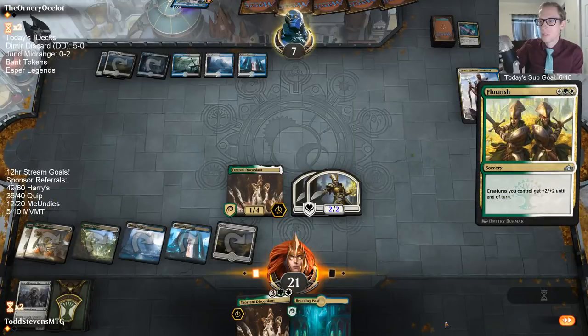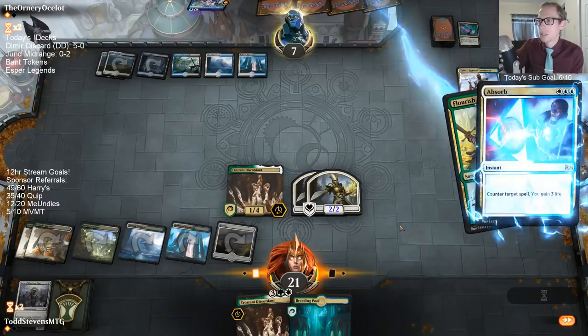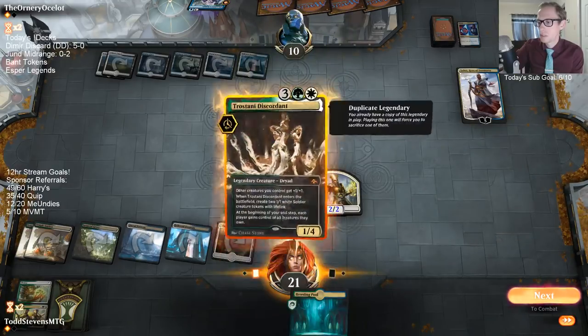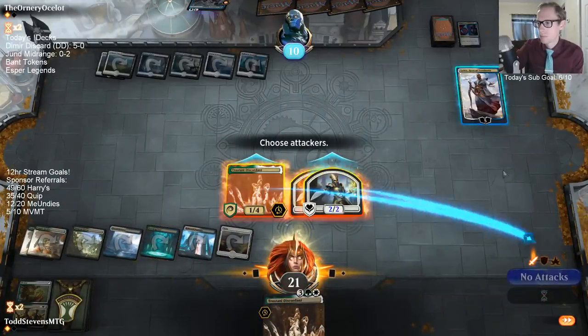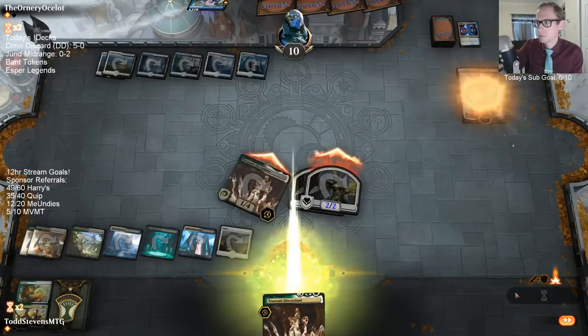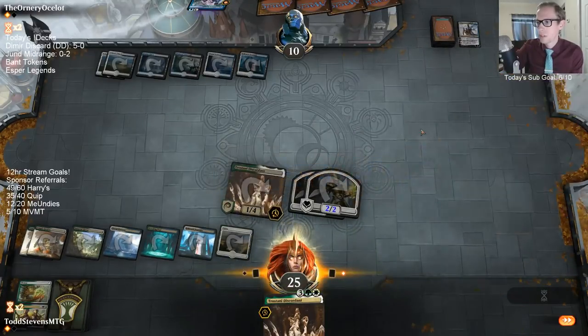If this resolves we can attack for lethal. If it gets countered — which it should, because they just shocked in so they're going to have Absorb — then we just kill Teferi. We basically get to check: are we attacking you or Teferi? It gets Absorbed. Let's get rid of Teferi. Two Teferis are down.